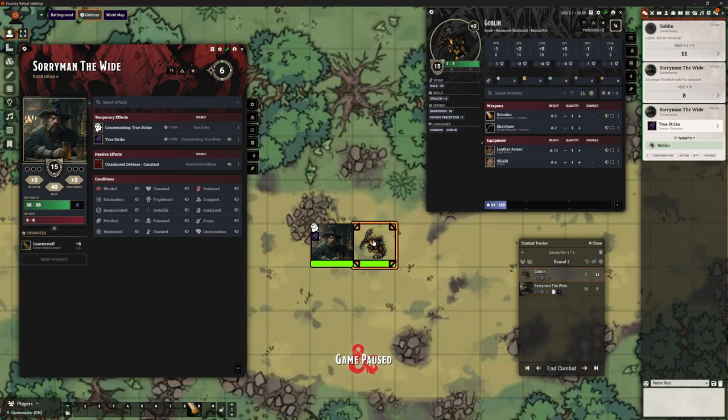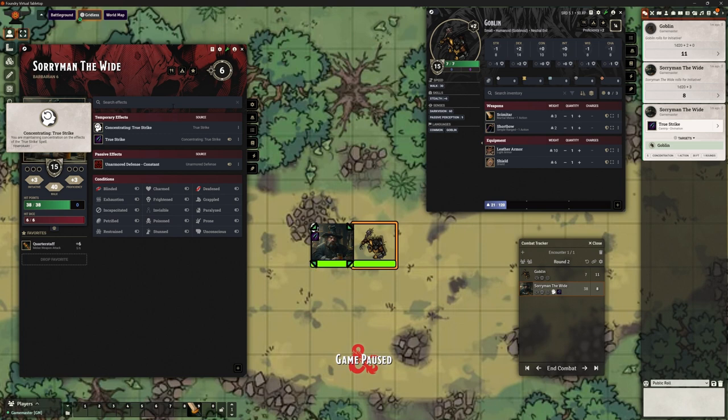We're concentrating on a spell and the effects show it should be one round only, so in theory it should time out by itself. But when we skip the Goblin's turn and come back to Sorryman's turn, that timer has just disappeared — it hasn't automatically ended his concentration. What we need for that is a module called 'Times Up,' which we used in our previous series and will look at another time. That is an in-quotes problem that we have a solution for.